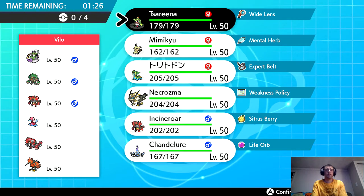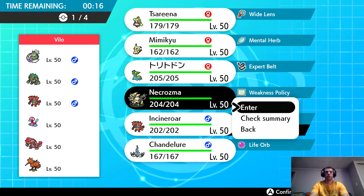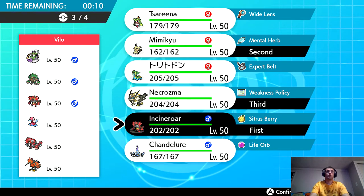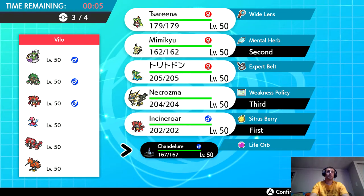Now we've got a Groudon team. This is going to be tough for me as well. I should be able to get up Trick Room, but I really don't have a good answer for Porygon. If I'm my opponent, they probably lead Incineroar and Porygon. I'm going to go Incineroar, Mimikyu, Necrozma. And I really think Chandelure is good here — Chandelure should be really good with the Sun up.